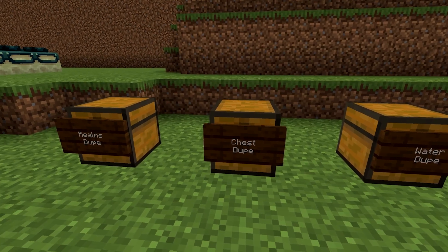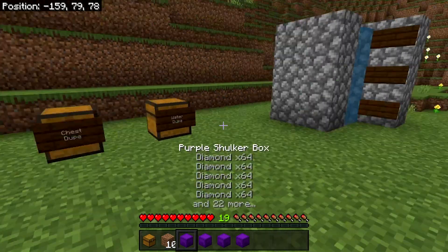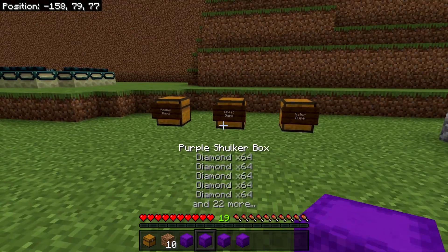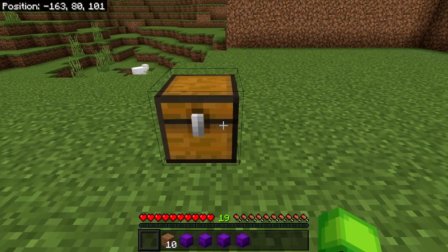Now we can move on to the second duplication glitch. To do this one all you need is a chest, a couple of blocks, up to 10 dirt blocks, and the items you want to duplicate. This method requires basically nothing, but your timing has to be a bit more specific than the water method. It's still pretty good for those who want to try it.